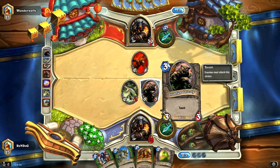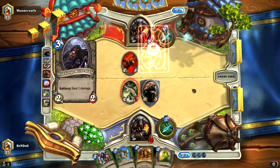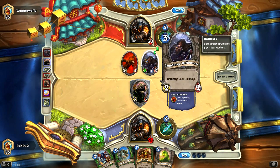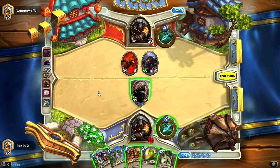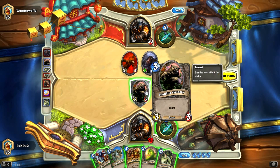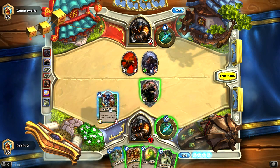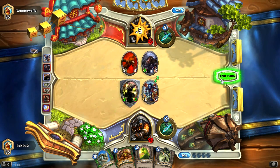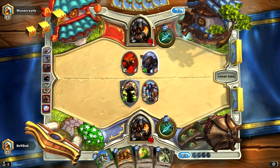We've got a Crocolisk and an Iron Fur Grizzly in place, so Wunderwaffe is going to have to do something pretty epic to get rid of both creatures. He plays an Iron — deal one damage to something. He doesn't come in with his 2-4. So what we can actually do here is play our Houndmaster, pump our Iron Fur Grizzly to a 5-5, and get in for 5. He doesn't have any taunt action, so I'm going to give this beast plus 2/+2 and send 5 straight at Wunderwaffe's face. We've got a 5-5 and a 4-3 on board versus his 2-4 and a 3-2.